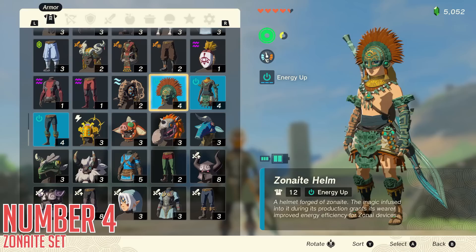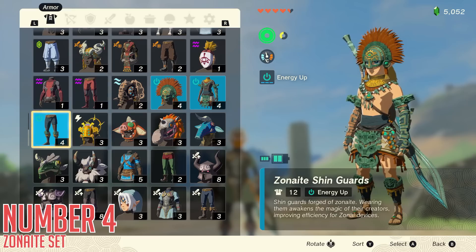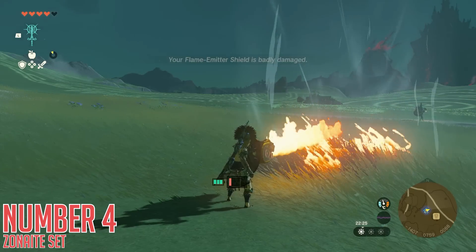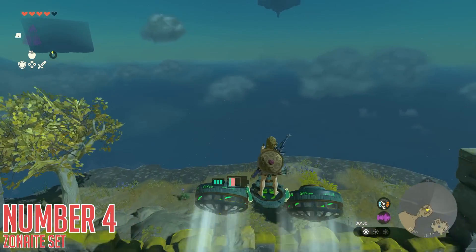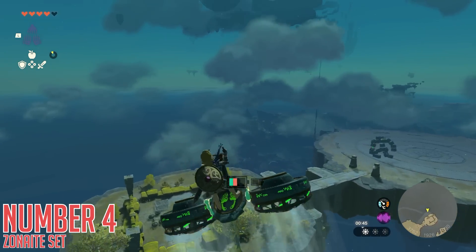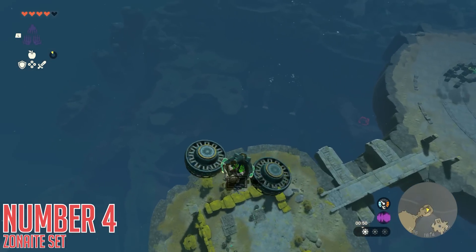Number four, the Zonite Set. This is both the most impressive set in today's collection and the most insane one to actually acquire. It is one of, if not just straight up, the highest defense armor in the game when fully upgraded — it reaches 28 defense per armor piece. The skill on it is also incredible: Energy Up. This skill decreases the speed at which Zonite devices of all kinds deplete your battery charge, whether that be a flame emitter on your shield or a flying vehicle. Without any pieces of armor, I can ride my vehicle with my batteries for about 21 seconds before it dies. The footage here is sped up, but both comparisons will be sped up the exact same amount so the comparison makes sense visually.